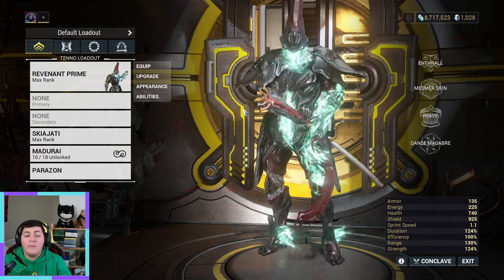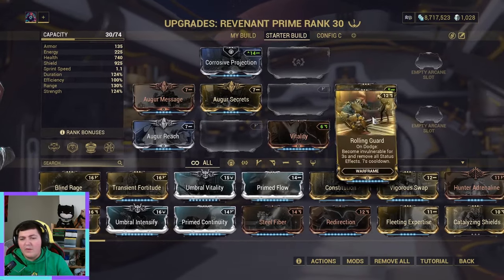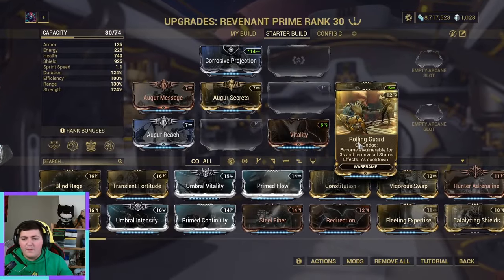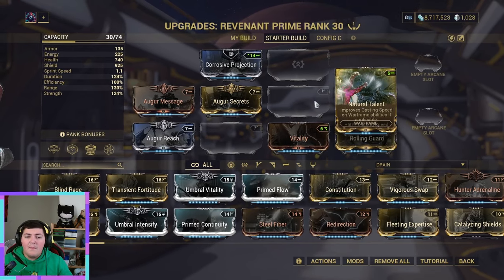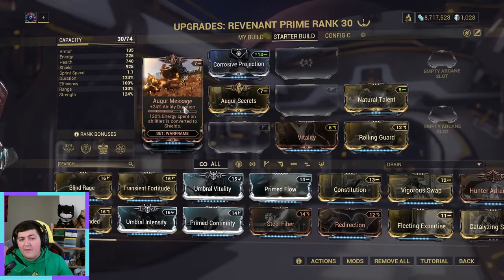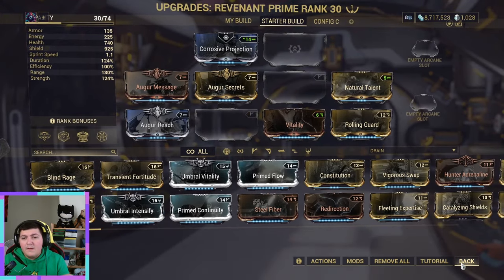A lot of you will start off, you'll get Revenant from the quest line on Cetus. Once you have Revenant you're probably going to build something similar to this — they're all pretty easy to obtain other than maybe these two. I've got them because this gives me more invulnerability, because I kept dying, which is pretty unnecessary on Revenant, and Natural Talent for the casting speed. I've whacked Vitality on for some health, Secrets for strength, duration and range. It's a terrible build but it's what a lot of new players are going to be using.